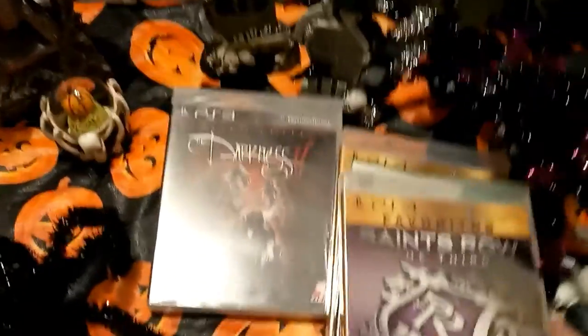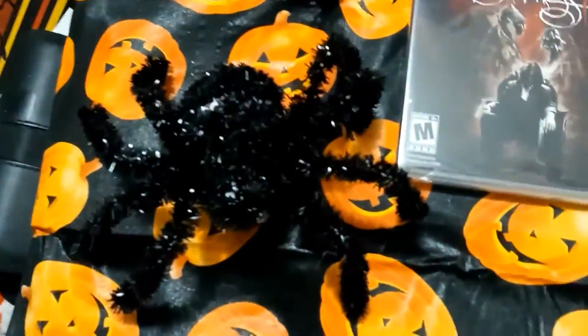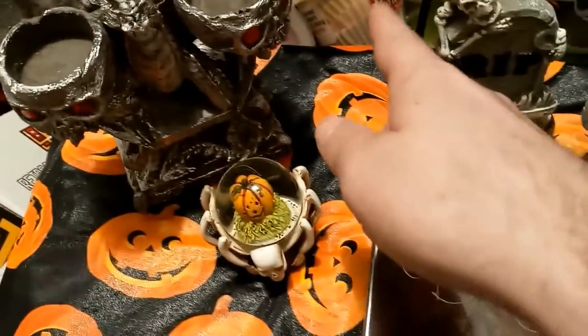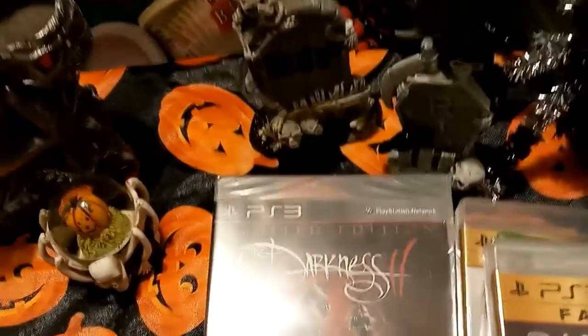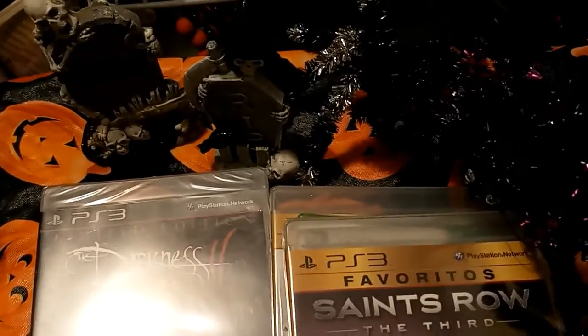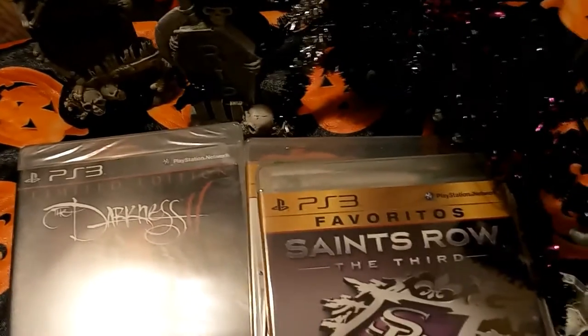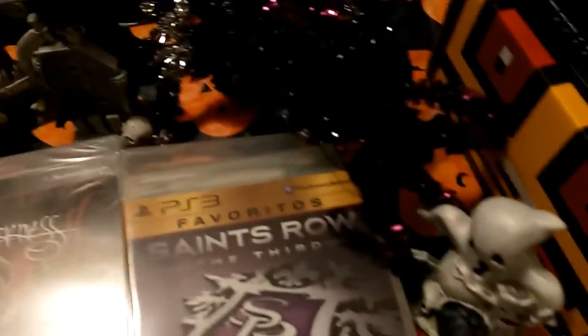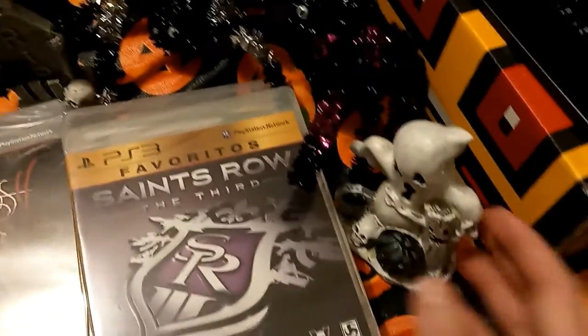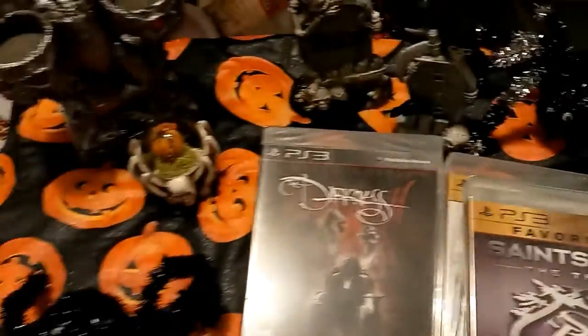Let's look at the decor real quick so you can see what all I have. The cupcake things back there are from 1989 — I kept them for nostalgic reasons because I found them in the pantry and thought that was pretty cool. All the little things I got from last year, and there's a vinyl tablecloth too. It doesn't take up much space anyway.